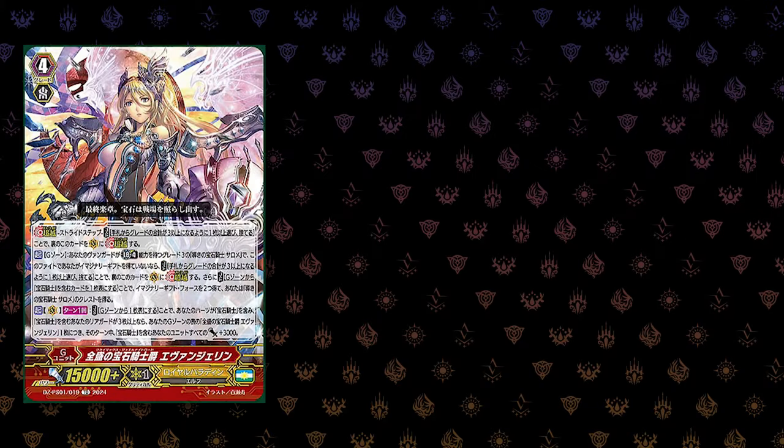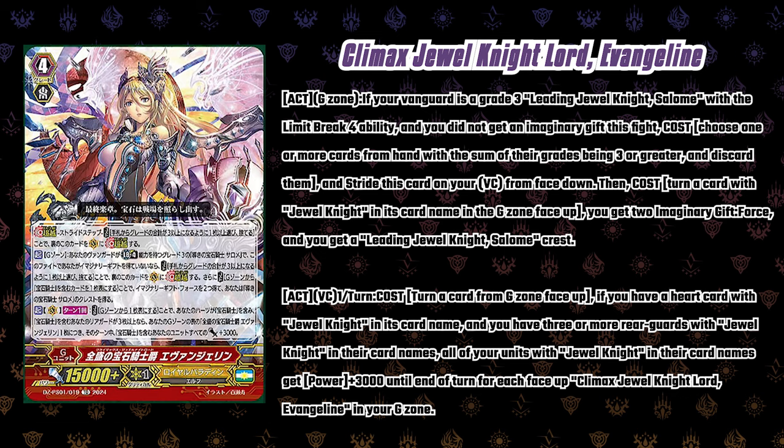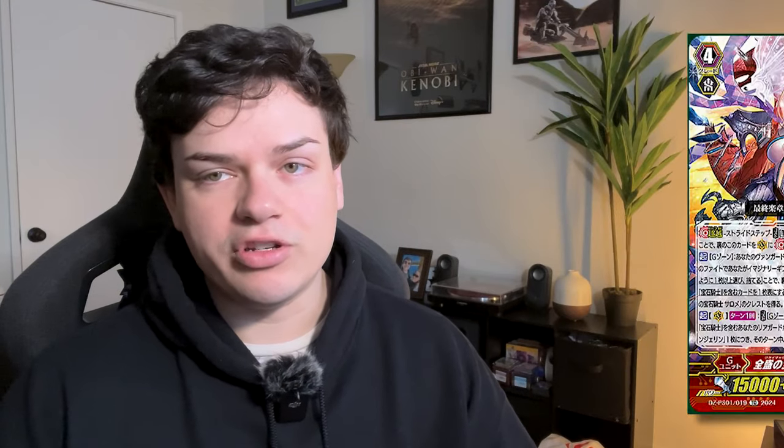Starting off we're going into the Rata for Evangeline: if your vanguard is grade 3 Leading Jewel Knight Salome with Limit Break and you do not get an Imaginary Gift this fight, you can discard cards with a sum of grade 3 or more to stride this unit from face down, then you turn a Jewel Knight card in your G zone face up and you get two Imaginary Gift Force and the Salome crest. The act ability is still the same — flip something face up in your G zone if you have a heart with Jewel Knight and three or more rear guards with Jewel Knights; all of your Jewel Knights get 3K for each face-up Evangeline in your G zone.